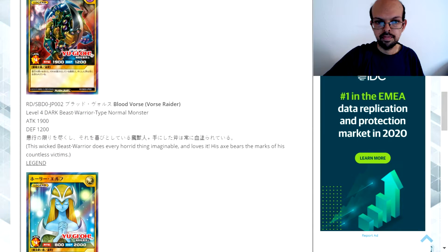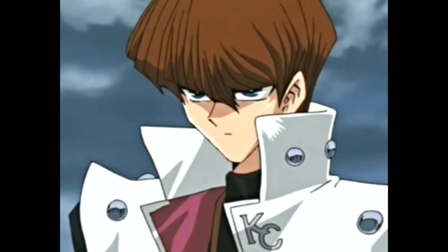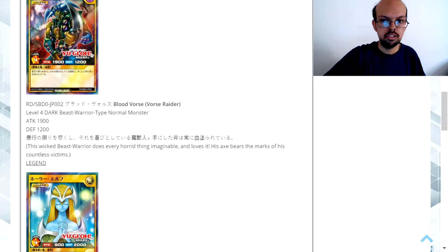The next card is Forca Raider. This is a level four dark attribute beast warrior-type normal monster with 1,900 attack and 1,200 defense. This wicked beast warrior does every horrible thing imaginable and loves it — his axe bears the marks of his countless victims. Interestingly, this card was used by Seto Kaiba, and it actually boosts the maximum power level of level four monsters.